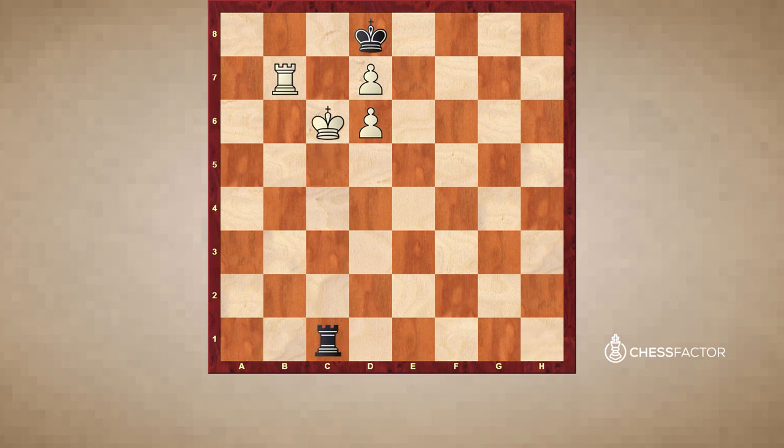King c6, Rook c1. King d5, Rook d1 check. King e6, Rook e1 check. Etc. And the white king cannot escape from checks.